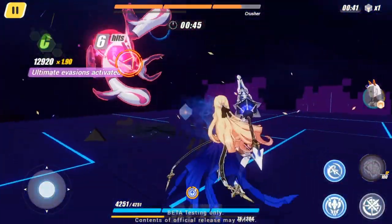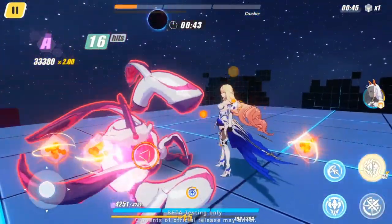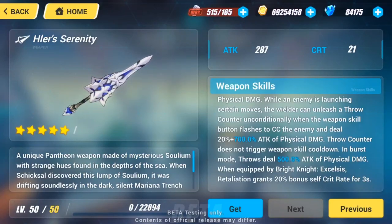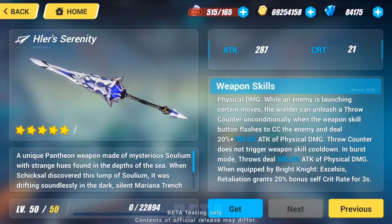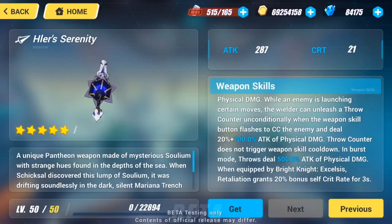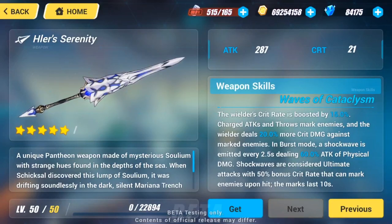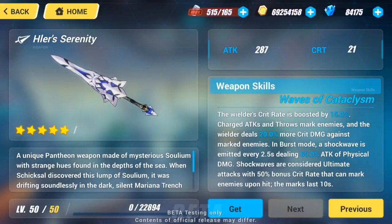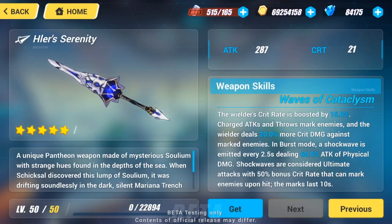It is worth noting that she is able to use her charge attack right after her QTE. Her signature weapon, Serenity, increases her throw damage dealt while in burst mode by 500% of her attack in physical damage. When equipped by Bright Knight Excelsis, it grants her a 20% critical rate bonus for 3 seconds after a retaliation. Its passive ability grants the wielder an innate 15% critical rate bonus, and enemies are marked when hit by a charge or throw attack, taking an additional 20% critical damage from the wielder.